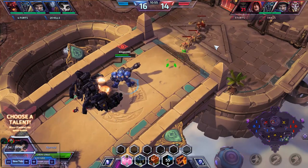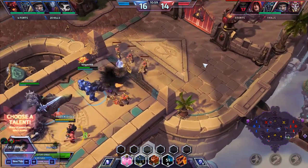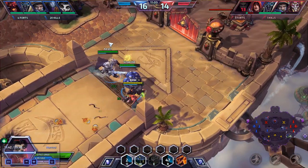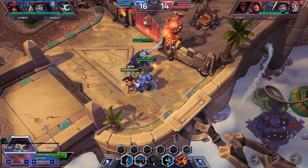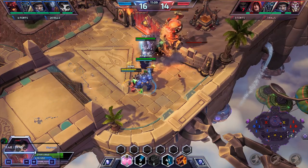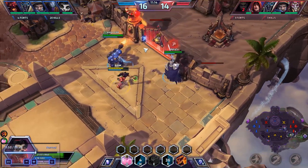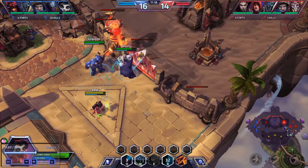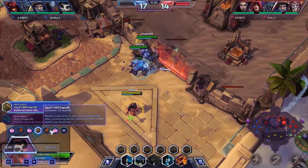Trying to get the kill out there but he's just not quite going to have the range for it. Going for the minions, got some assistance coming in. I'm just going to soak damage, heal myself, take damage from the tower. It doesn't matter who's soaking the damage — I can heal myself as long as I'm tanking for the team. That's all I want to do: negate damage as much as I possibly can.